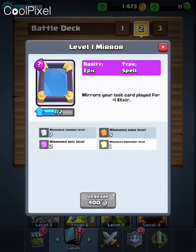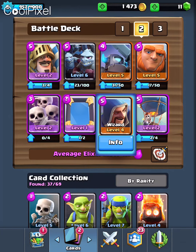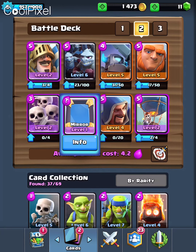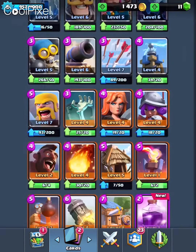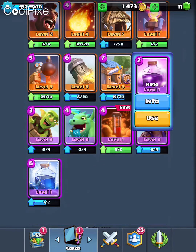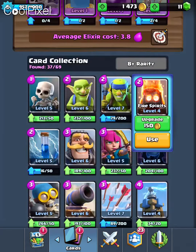So basically what it does is, if you place a card, you can then place down the last card you played. So if I use the wizard, I can then use this and it'll give me another wizard for one elixir. I think I might use rage — no, I'll place my withered wizard for it.